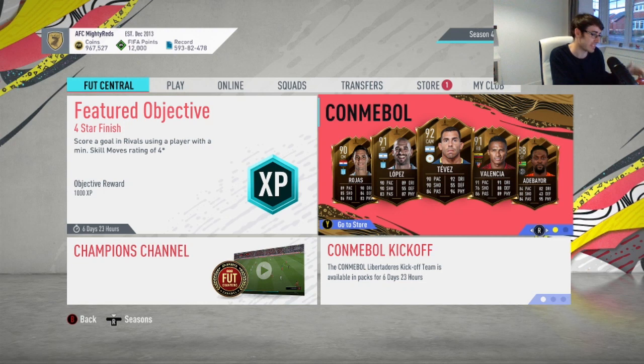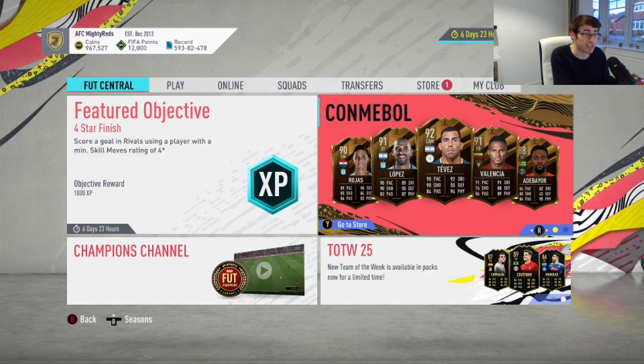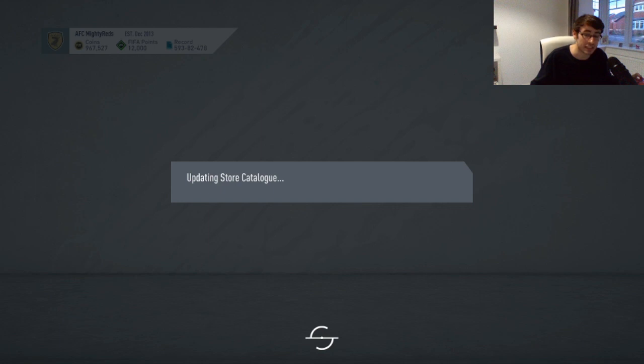There are a few almost flashback cards — Tevez is technically a flashback, so is Adebayor, so is Valencia — and their card designs look absolutely insane. Sadly there aren't any icons yet but I think we might still see one released maybe Saturday night or Sunday night. I still think maybe one or two icons could be on the way.